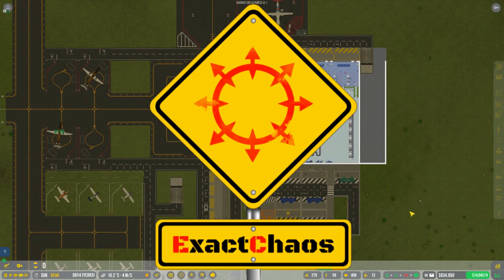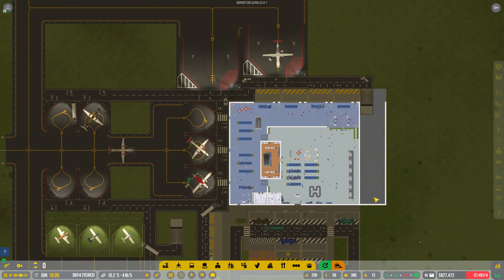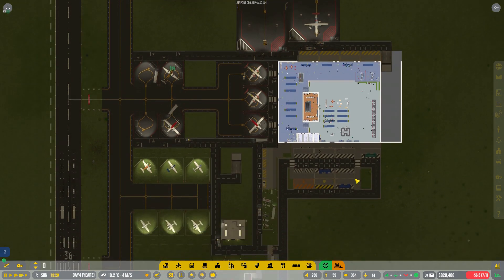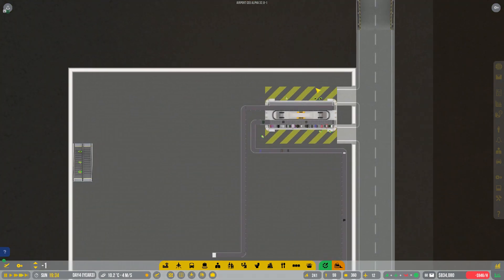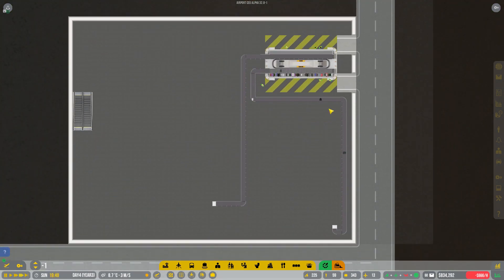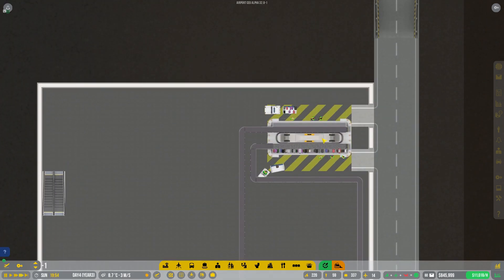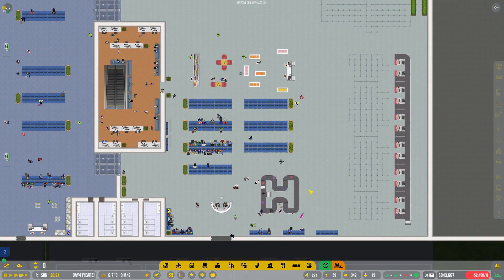Hi guys, I'm ExactChaos and welcome back to another episode of Airport CEO. We are playing the multi-floor international airport and things are going along nicely. In the last episode we did the baggage handling system downstairs in the basement, and it's working well. We had some issues but a quick restart made it work quite well again, so only a restart was required.